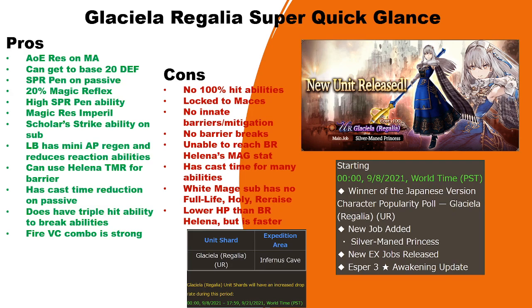For her pros: she has AOE resistance on her master ability, she can get a base of 20 defense due to her base defense as well as scholar passive, she has spirit penetration on her EX upgraded passive, she has 20 magic reflex, a high spirit penetration ability, magic resistance imperil on her sub job, a scholar strike ability on the sub job which is geo absorption, and her limit break has a miniature AP regen for herself and reduces reaction abilities.